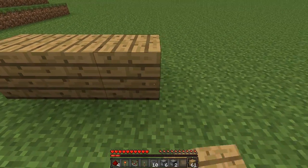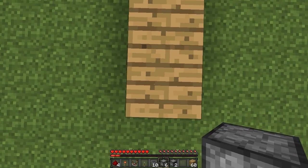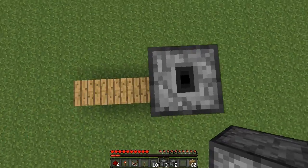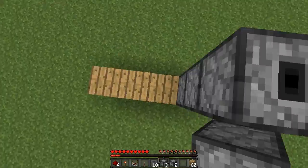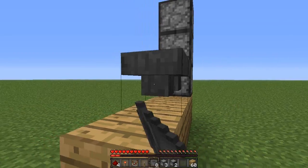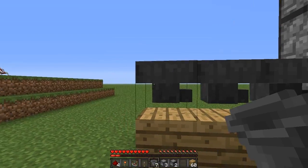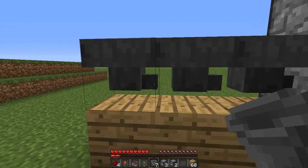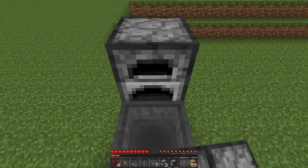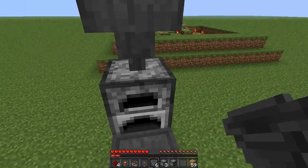So the first thing that we are going to do is place a line of 4 blocks. On the end one we are going to place 3 droppers facing upwards. So we are going to go 1, 2, 3 — and to do that make sure you shift and right click or you will open the GUI. Then going into the bottom dropper we are going to place 3 hoppers coming to this first block here. And you want to make sure the funnels are all going in the right direction. On top of this first hopper place one of your furnaces, then on top of it place a hopper going into it.